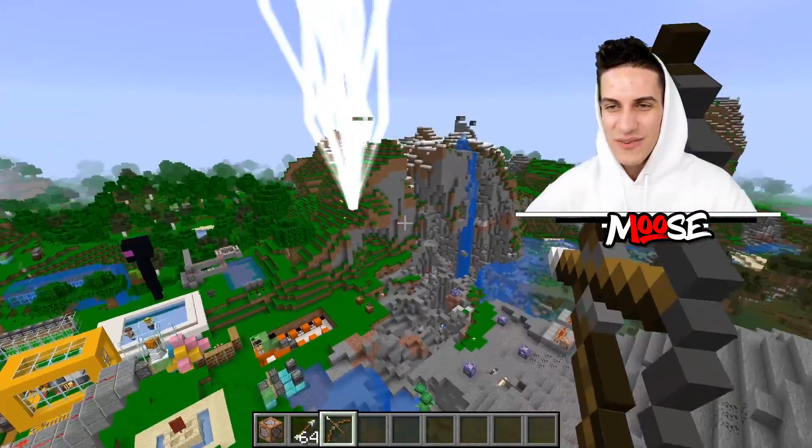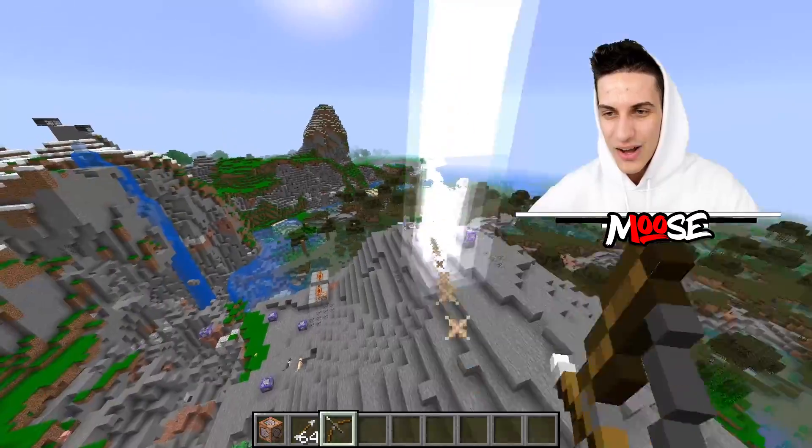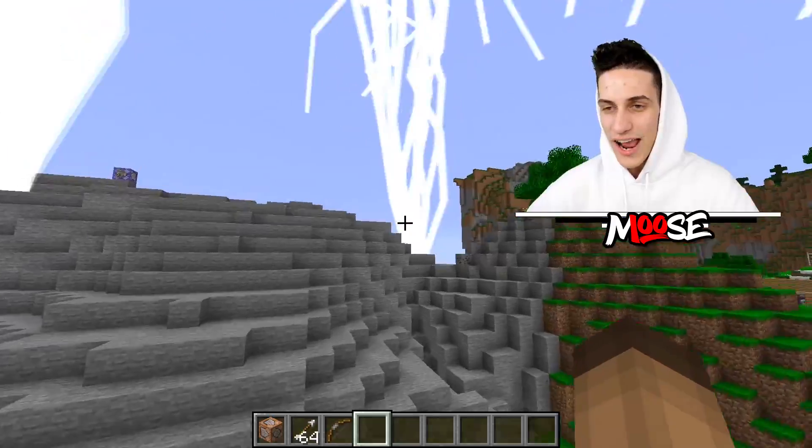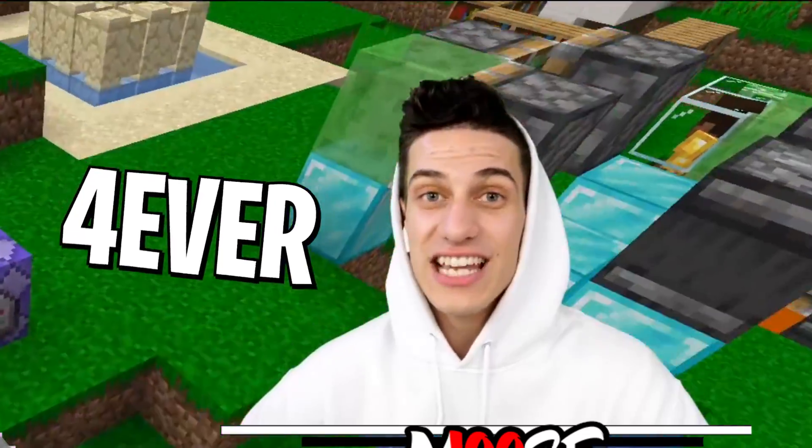If we grab an arrow and a bow and we just simply fire away — check this out, bro. It's crazy, man. We have the most insane world right now. We have lightning everywhere just from one bow. One arrow causes all that and it stays forever.